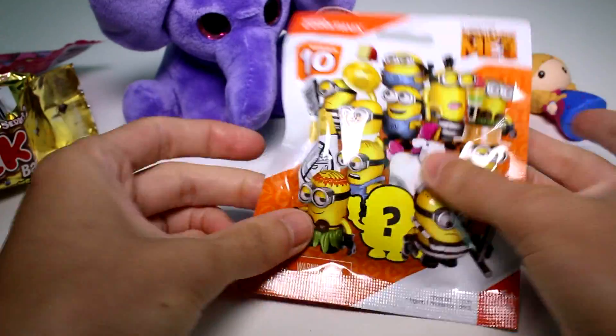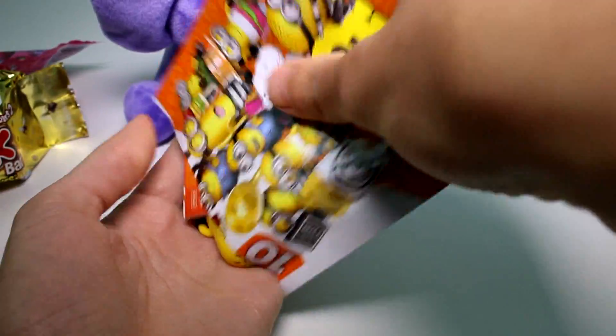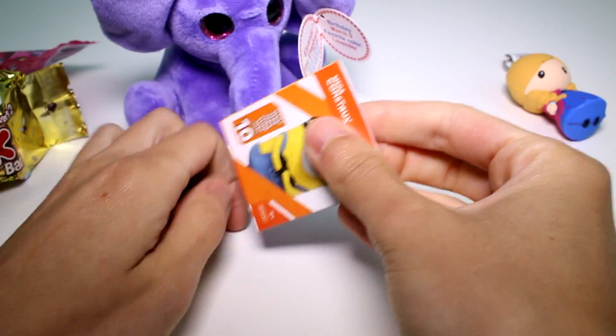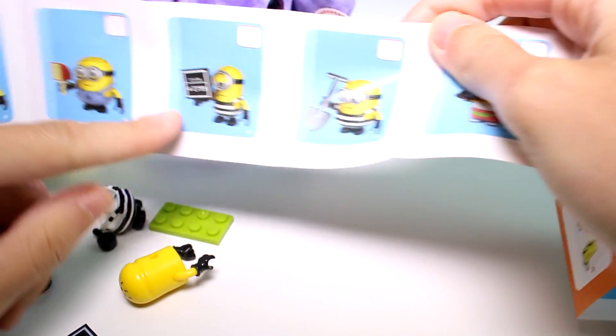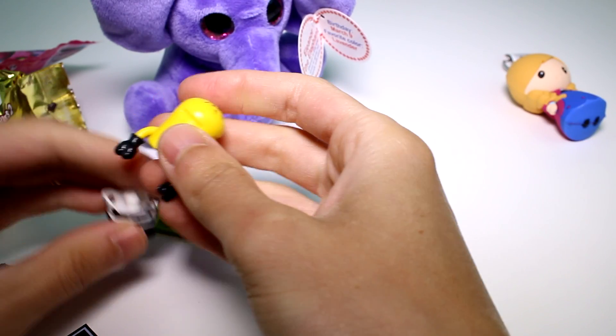Let's go ahead and open the Mega Construct series 10. I only ever wanted Fluffy and I got her, so I don't know who I want next — another Fluffy I guess. Let's see — we have a jail minion. I'm not going to know who it is until I open it, but I think it's this jail minion. Let's go ahead and put him together.